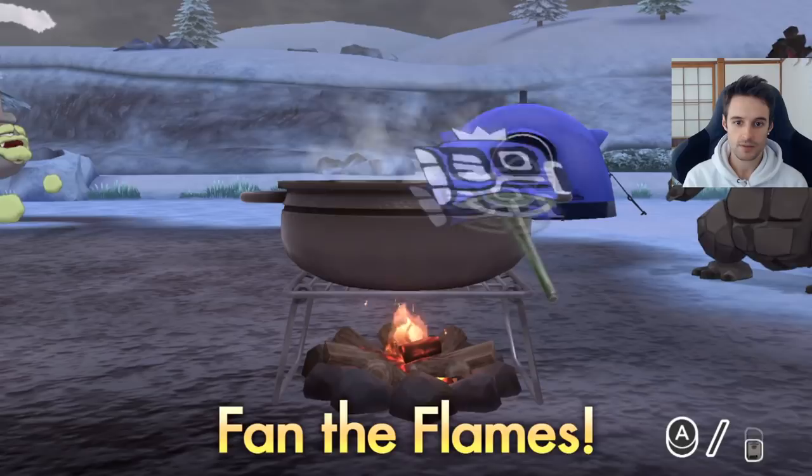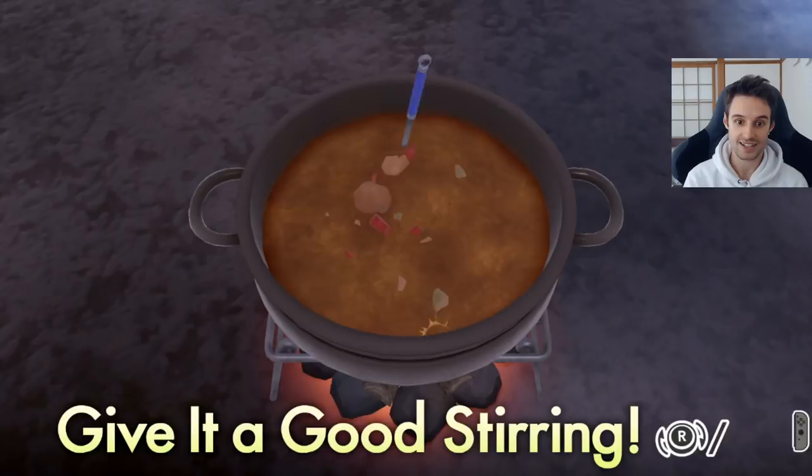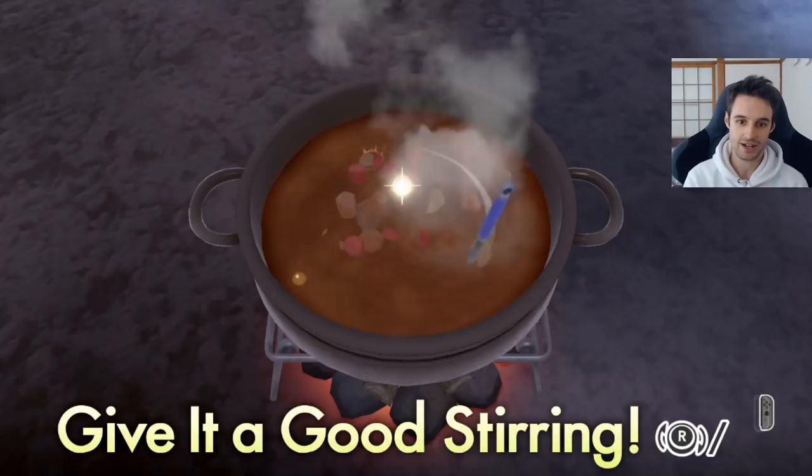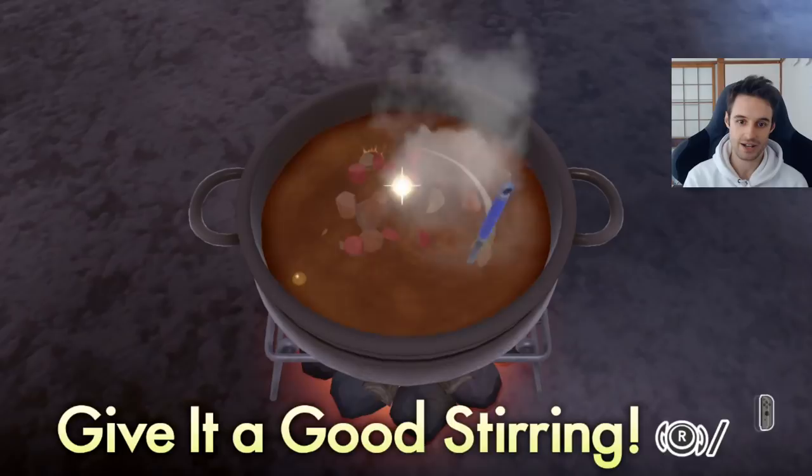Keep going — they're starting to come out a little quicker now, and everyone's enjoying it. The Pokémon are really liking watching that. You want to stir fast as well to get the sparks coming out too. You'll start feeling your controller vibrating a lot when you're risking spilling it, but you'd have to be doing it extremely fast to spill — it actually seems difficult to spill. It started pretty fast there.